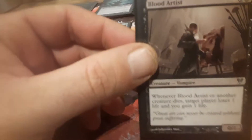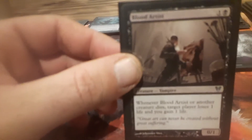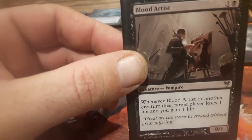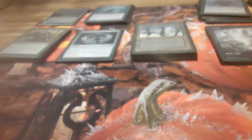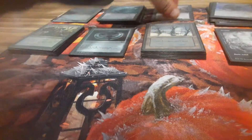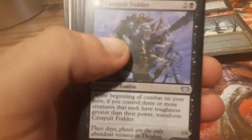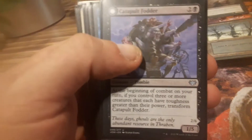Blood Artist — it's cheap damage, and with all the sac outlets in here it seemed like the right card to throw in. Even if it's not on flavor because it's a vampire. However, I've got a Headless Rider coming in to replace this. I actually tried running a zombie cannon fodder deck at the pre-release for Crimson Vow.